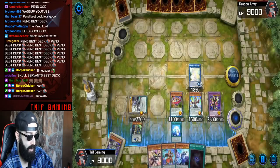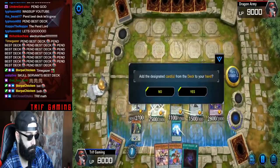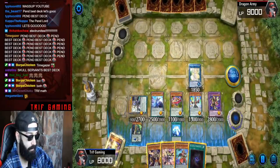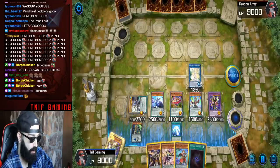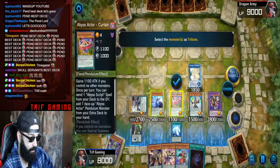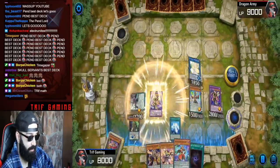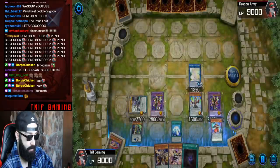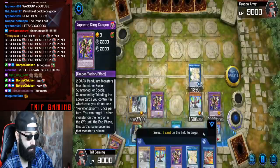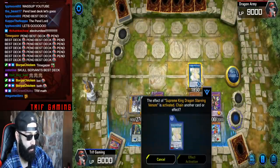Add Wisdom Eye again. Our next play: we make another Starving Venom again. We pop the Double Iris, copy Electrum another time, then pop Double Iris. So we copy Electrum, activating its effect, and pop Double Iris — yes, perfect.